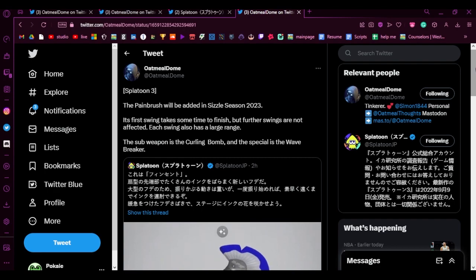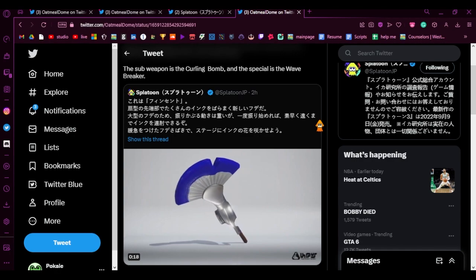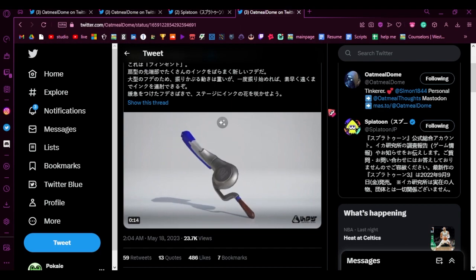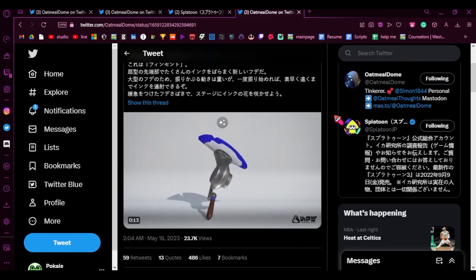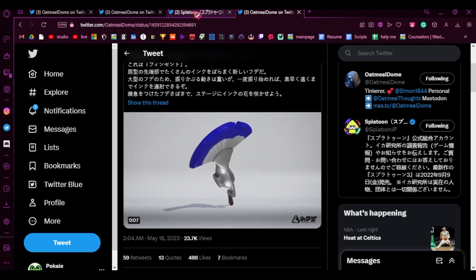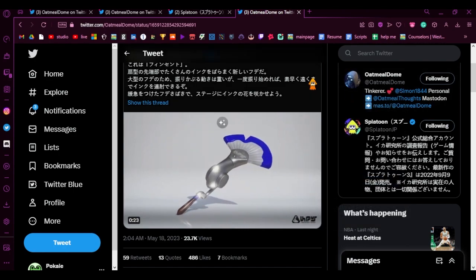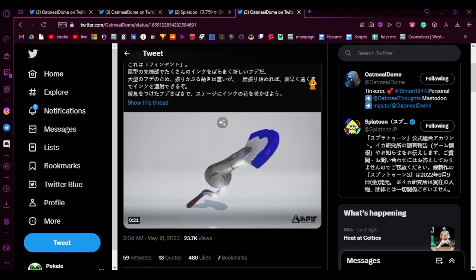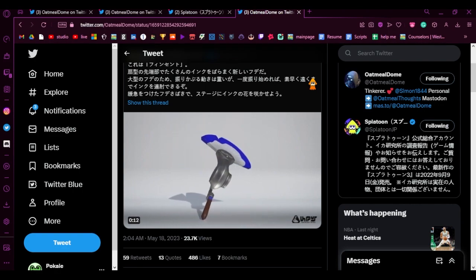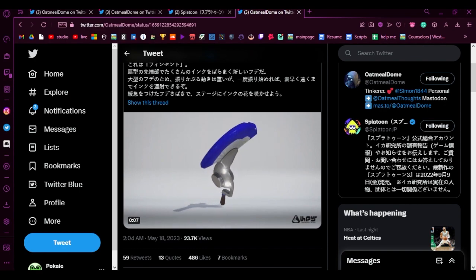That's all the news for today. Honestly the most exciting part is by far the Painbrush — not too much else that's thrilling, just some general anarchy changes, but still better than yesterday's S-Blast news. Let me know in the comments what you think about Painbrush. I think it's going to be an amazing weapon. I'm already working on a video where I play 100 matches with Octobrush in preparation for it.